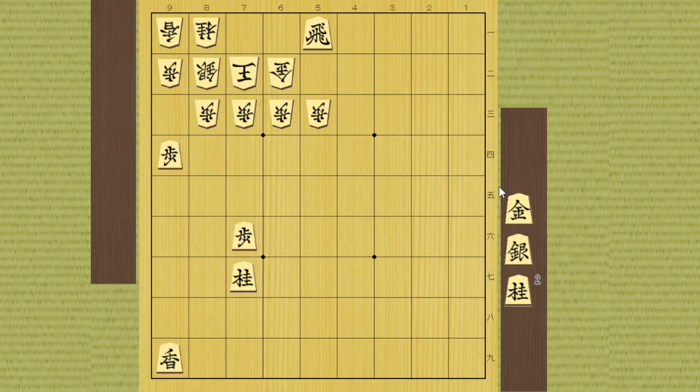As you already know, even if your opponent's castle is pretty much intact, you can still checkmate the king when certain conditions are met. That's it - this is all I wanted to show you and I hope you enjoyed it and found this video useful. Thanks for watching, and bye for now.